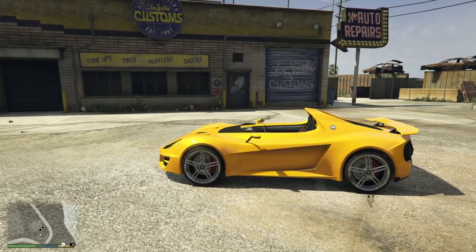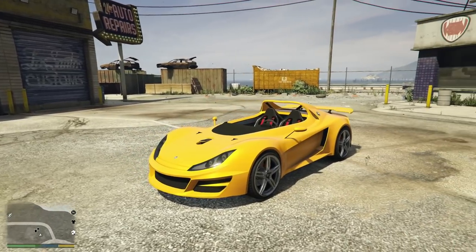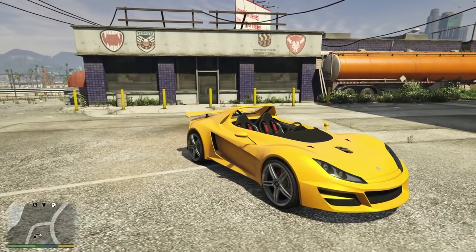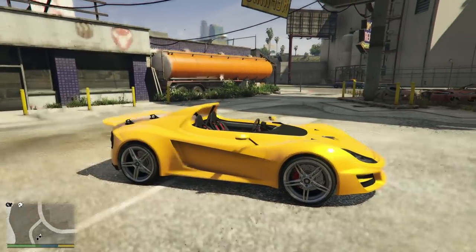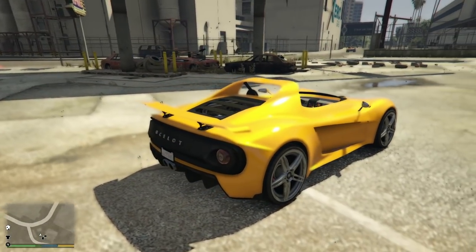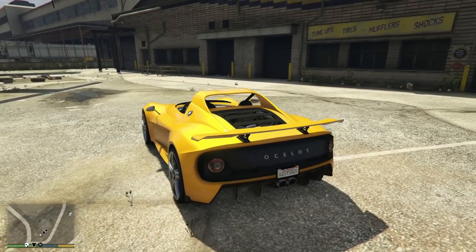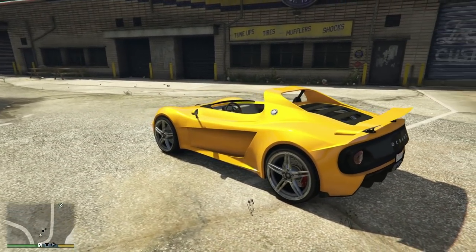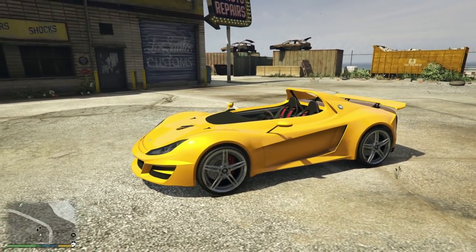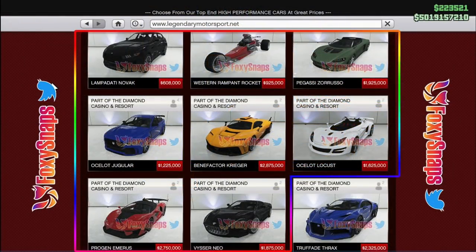Hey, how's it going guys, Mr. Boss for the win here. In today's GTA 5 video we are going to be talking about 15 things you need to know before you end up purchasing the Ocelot Locust sports car when it arrives in Grand Theft Auto Online. This is certainly one of the more unique vehicles from this update. I'm actually surprised it didn't arrive on day one because we saw this vehicle featured in the trailers and in the screenshots that Rockstar gave us beforehand, but lo and behold it became a drip feed vehicle.